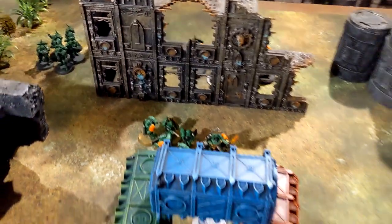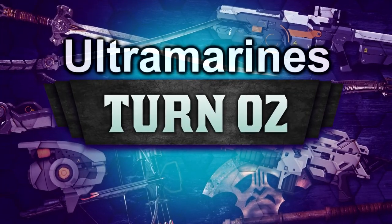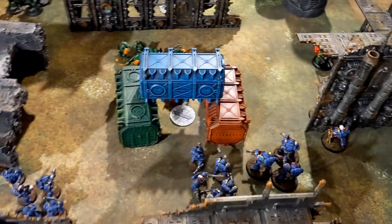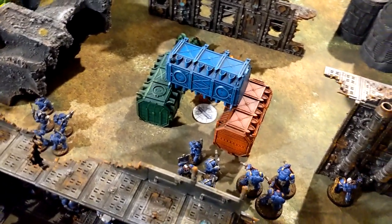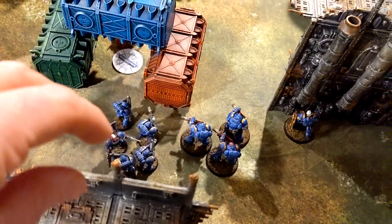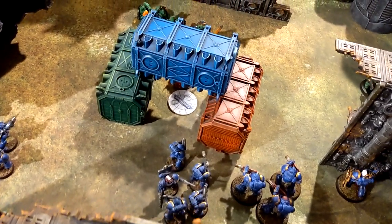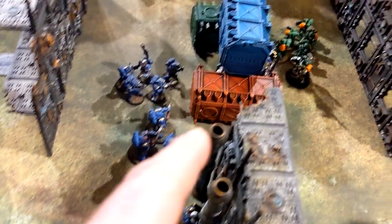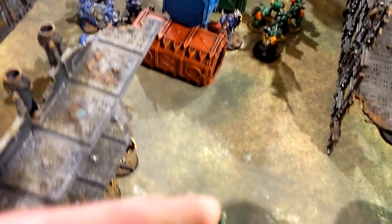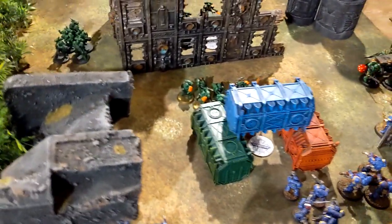Ultramarines turn two movement done. The corner model holds that objective. Captain moved through, marines adjusted — I'm holding this objective but banking on killing them off. Blade Guards moved this way, Eradicators moved up to shoot at the Blade Guard — need to take them out. Devastators staying still. Only scoring five for primaries holding the one objective.